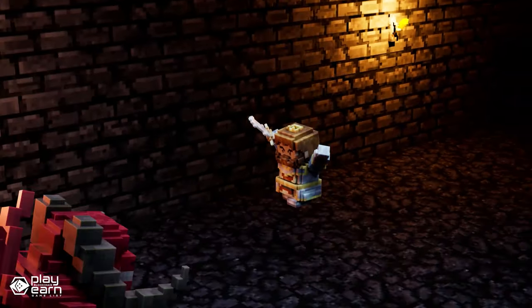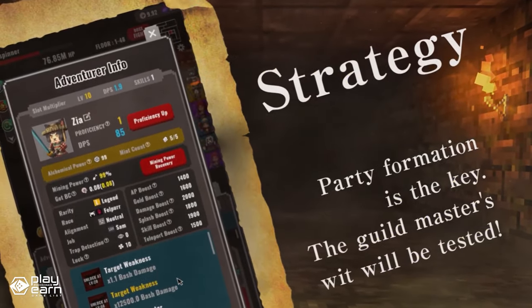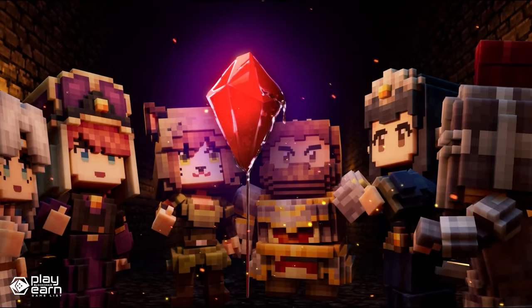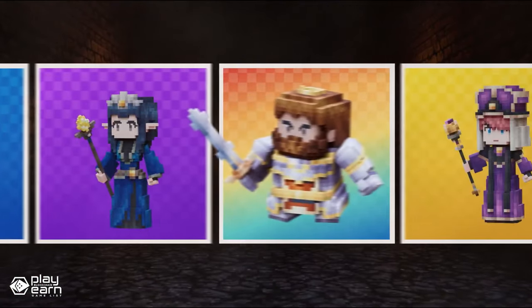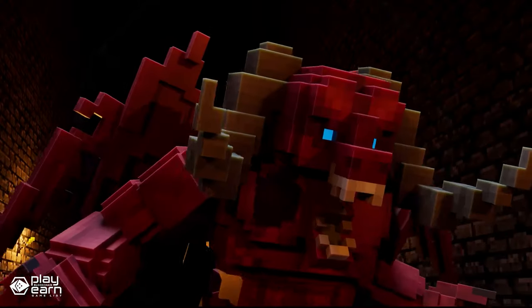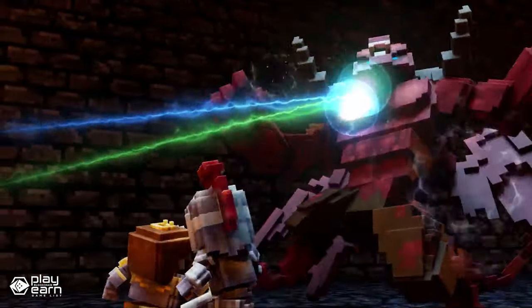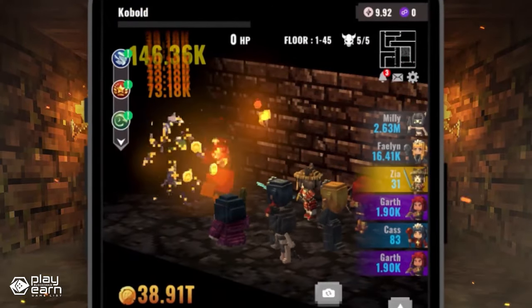The adventurers can explore the dungeon, fight monsters, and obtain treasures and blood crystals. Blood crystals are a precious resource that can be refined by adventurers with the alchemy skill. The refined blood crystals can be used to upgrade the adventurer's equipment, skills, and legacy items — special artifacts that can be inherited by other adventurers. The player can send their adventurers to the Pit of Daddall, a mysterious labyrinth that changes every time. The deeper the adventurers go, the more rewards they can get, but also the more dangers they face. Players can return to town at any time to claim rewards and heal their adventurers.